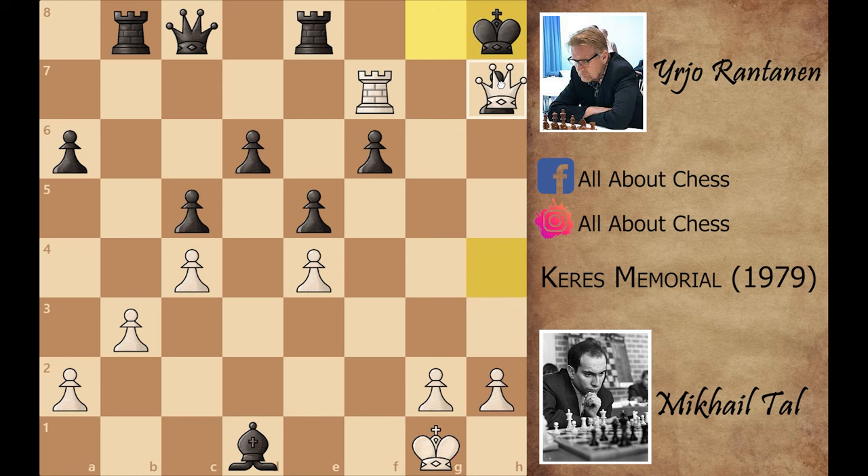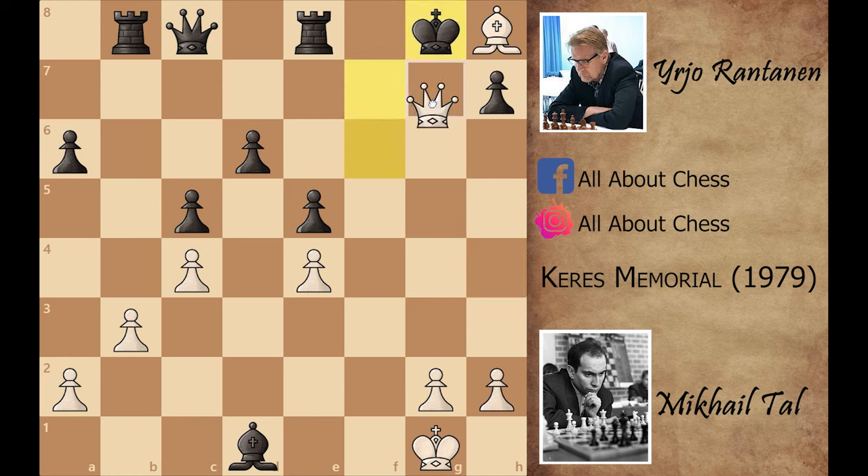King to g8 is forced, and Mikhail Tal gives the final blow with bishop to h8. If you capture the bishop, queen captures on h7 is checkmate. That's why black played king captures on f7, but now queen captures on f6, king to g8 is forced, and after queen to g7 — this is checkmate. In this game, Mikhail Tal's opponent did not resign; he allowed Tal to deliver the checkmate.